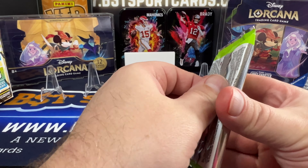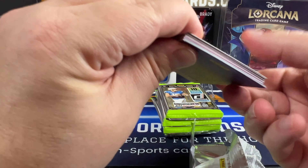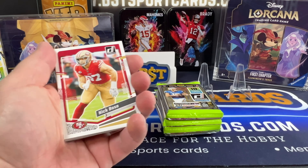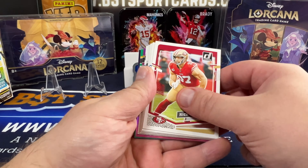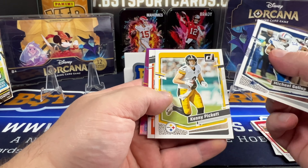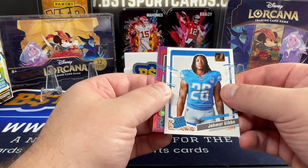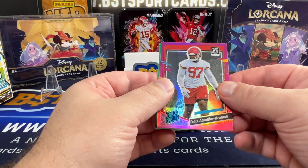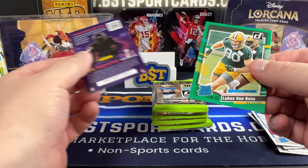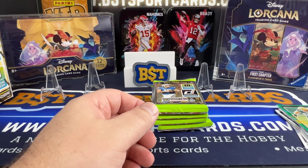Here's hoping we can get something nice. Looks like we got a pink and some other things. Obviously some of the rookies would be nice as well. Keenan Allen, Wagner, Gallup, Pickett, TJ Turner, Jameer Gibbs, Felix Azuma, and Lucas Von Ness green. So there we go. One of those was an optic, the pink optic.